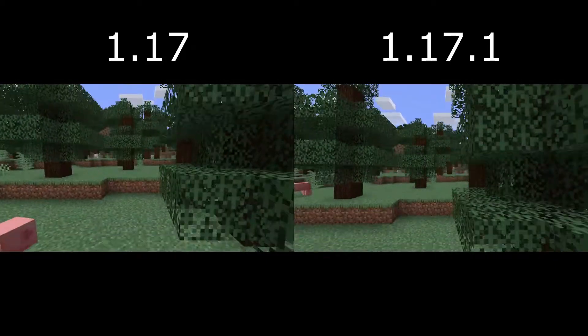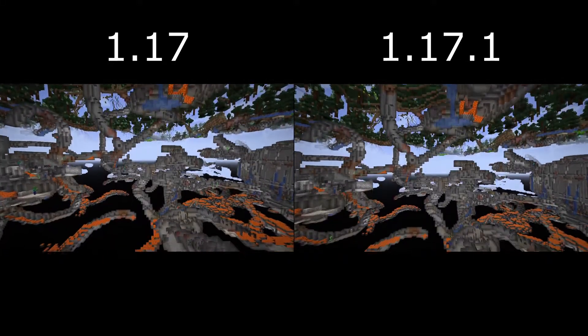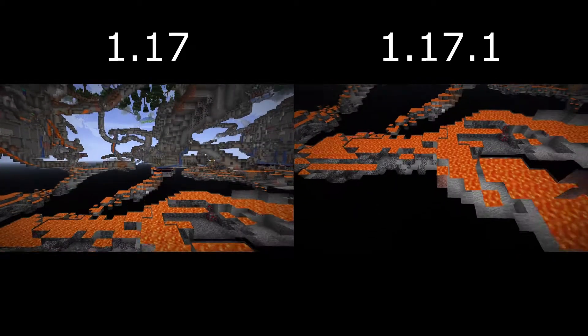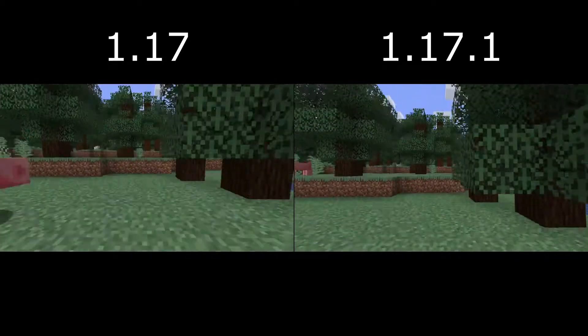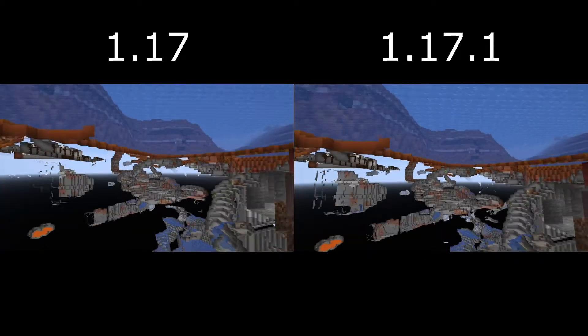As you can see, as we're zooming in and out of here, there are no changes to the cave structures themselves. That is something that's not overly unexpected, but it was a question I wanted to have answered. You have the 1.17 example on the left and the 1.17.1 example on the right.